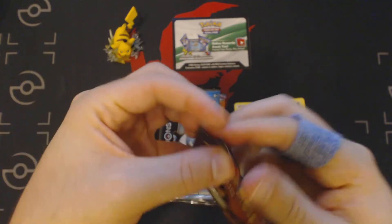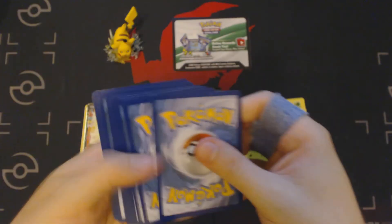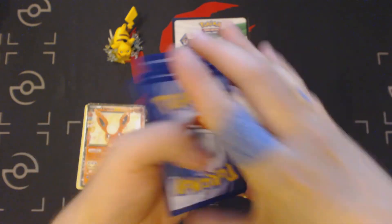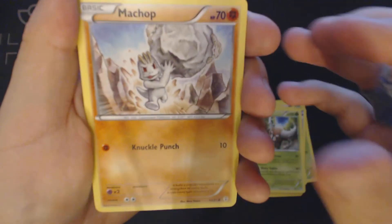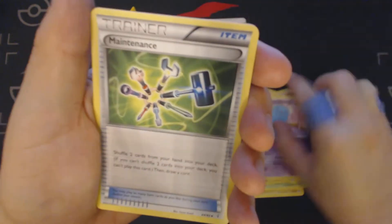Second booster pack. Any EX you can pull out of these things is a good EX. And Flareon itself has actually won a couple of League Challenges up in our area, so you could have worse things to pull. Machop, Fighting Energy, Meowth, Magmar,